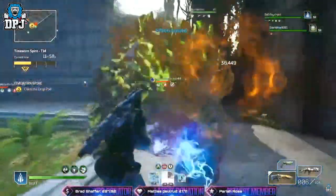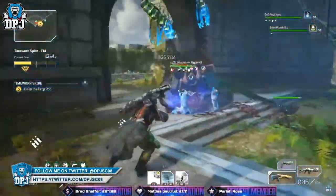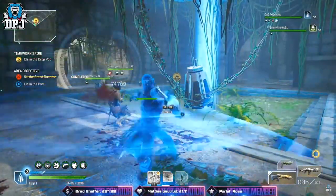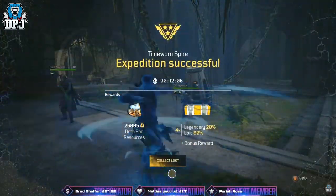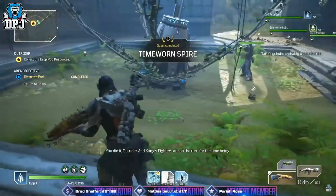Last night via my stream I was running tier 14s, really helping people unlock tier 15s, and I noticed something very strange. Every single run — I mean every single run — I was getting at least one legendary, and for the most part I was getting two, all from tier 14s. The whole team was getting them, but I needed to test this further.